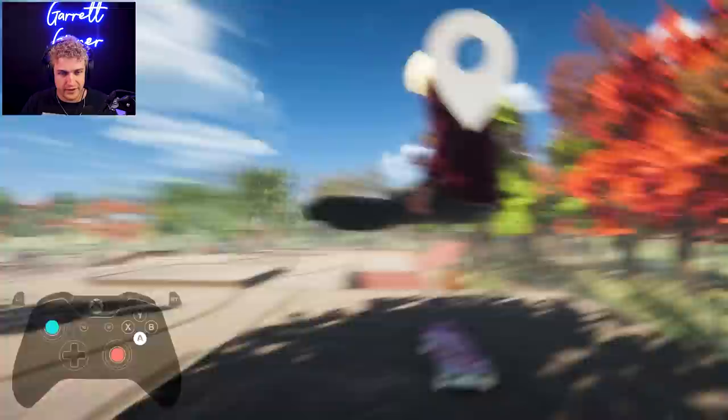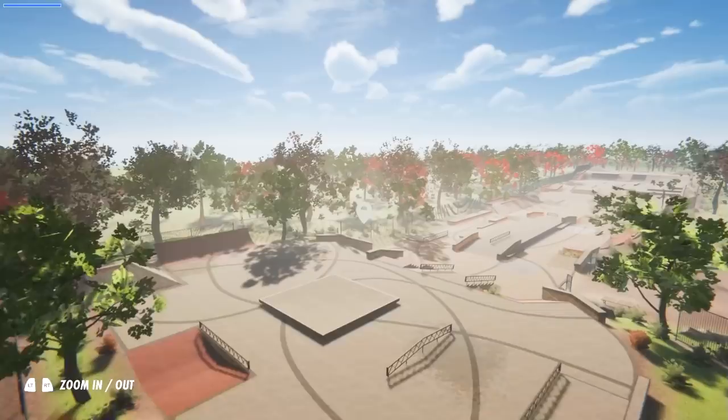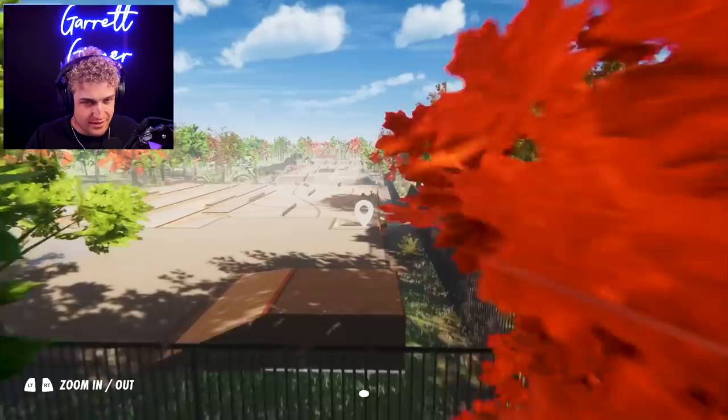I believe it's called Figure 20 because it's his 20th Skater XL map, which — just think about that for a second. 20 maps. That is impressive to say the least. The whole map is essentially this long rail-filled fictitious skate park that I've never wanted to skate more in real life ever.